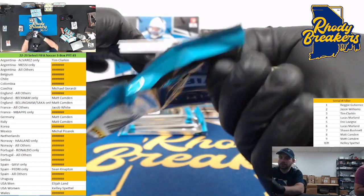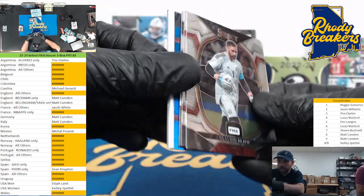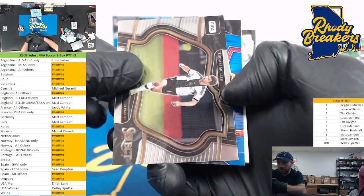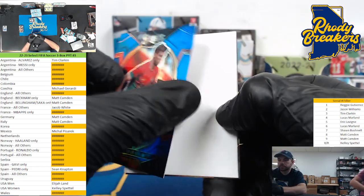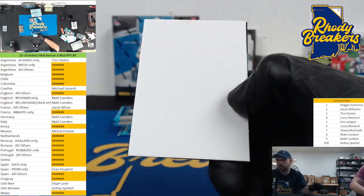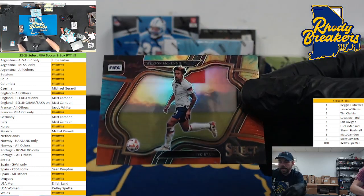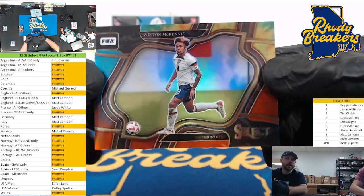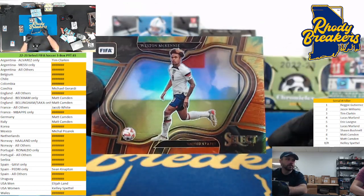Blue, a tie-dye, and looks like a filler. Mueller, Germany. Ruben Diaz, Portugal. 49 on the unnumbered blue, so let's go to the nine spot. And Weston McKinney field level tie-dye - that's beautiful, US man Elijah! 32 out of 49 on the McKinney field level, very nice.